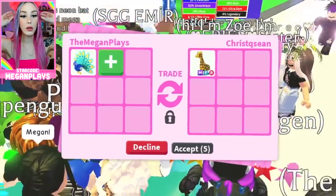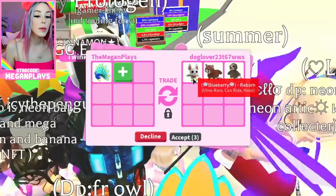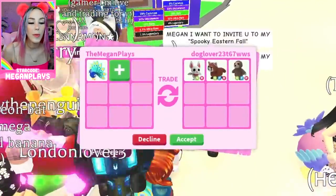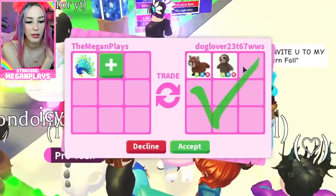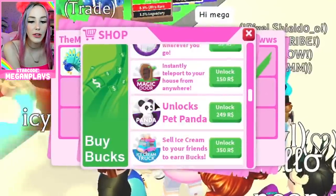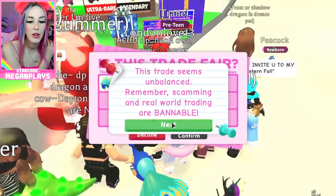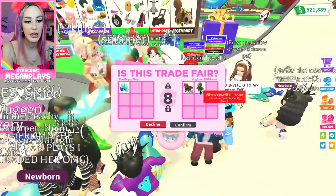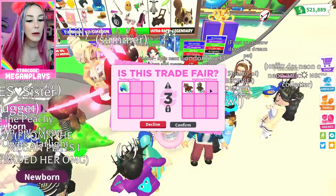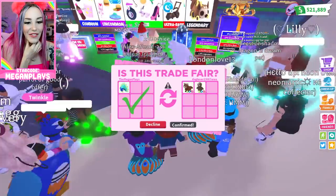Oh wow - a Mega Fly Ride Giraffe, a Neon Albino Bat - this person is just flexing on me. I want a Neon Albino Bat so bad, but I think they're way over. I would take a Neon Fox or like a Neon Sloth - the sloths are part of the Aussie update, right? There are so many Red Foxes in circulation now, and I think I even have a Neon Sloth. These are two pretty okay pets for a brand new Robux pet.